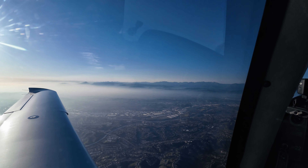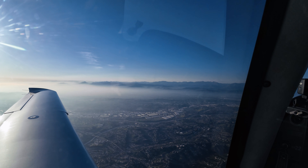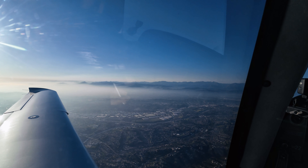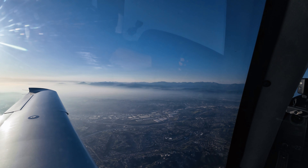Let's get ATIS. Santa Monica Airport Information Delta, 0051 Zulu observation. Wind 220 at 5, visibility 6, mist. Ceiling 500 overcast. Temperature 15, dewpoint 14, altimeter 29.01. VOR and RNAV approach in use. Landing and departing runway 21. Caution for drone activity over Beverly Hills below 400 feet. Advise on initial contact you have ATIS Delta. So we can load the RNAV, we can get the VOR — no problem at all.